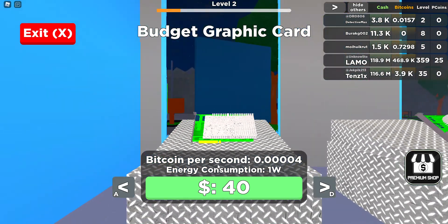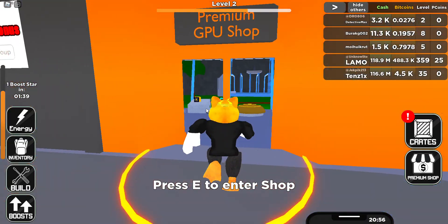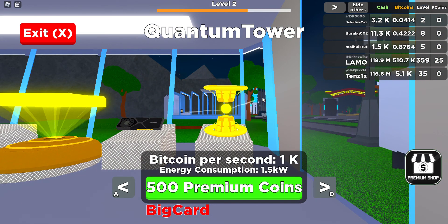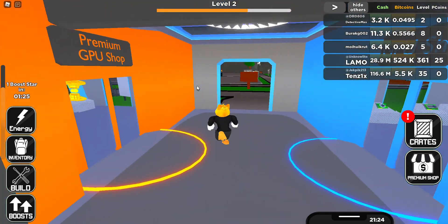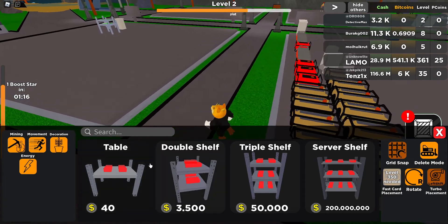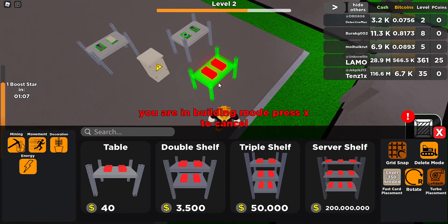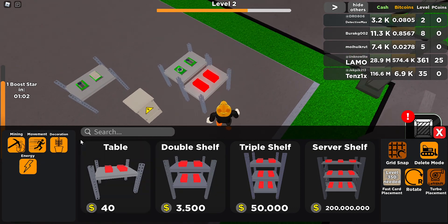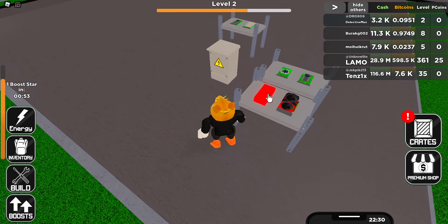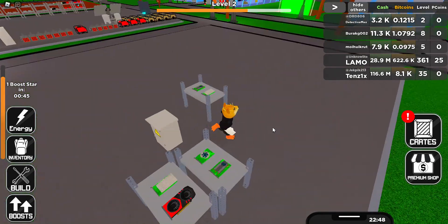I guess we're just gonna have to try and improve our bitcoin mining. So let's buy one of these more expensive premium ones — it's something that shoots lasers apparently. Now how do I get more tables? A double shelf costs three thousand five hundred and a single table costs 40 — that's just dumb. Let's move it right there. Now we're able to place that and hopefully get faster bitcoin mining.